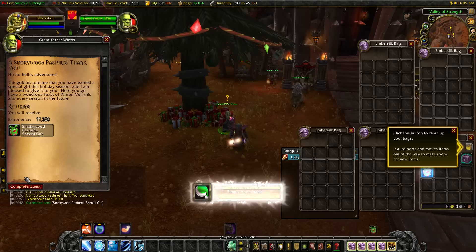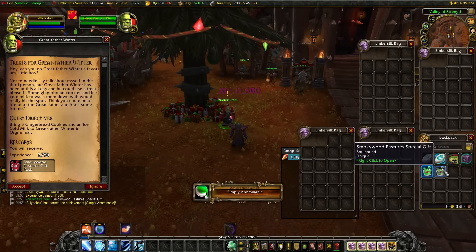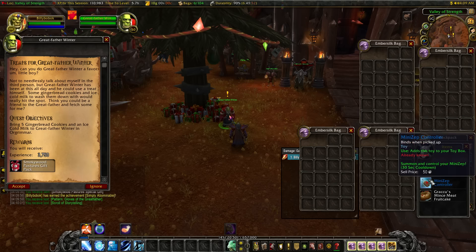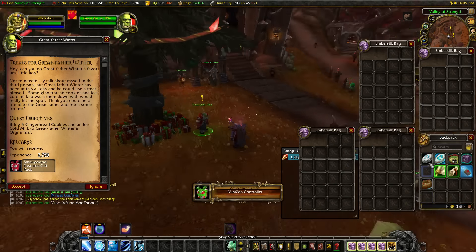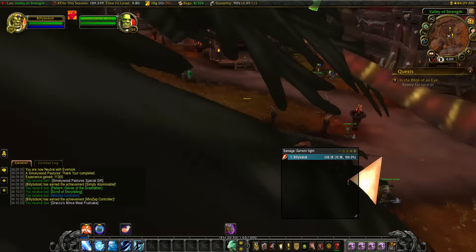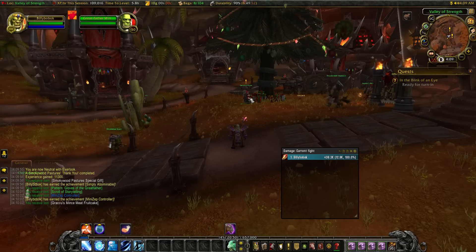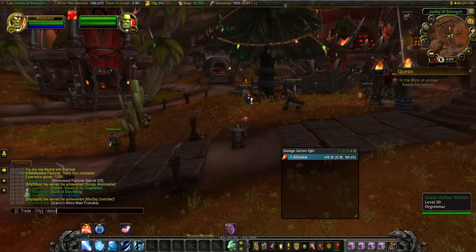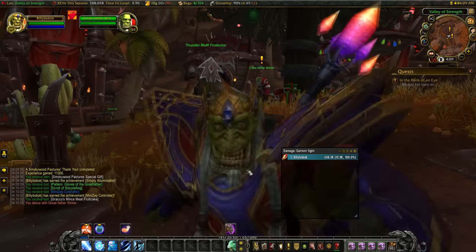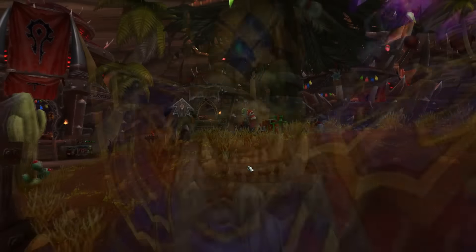The Stolen Presents, plus the other present you get from talking to Grandfather Winter, both have a chance to drop the Flames of Ragnaros and Winter's Grasp weapon illusions. I open mine and get two toys I already have — nothing important. You can delete the character and remake another class trial, and I think you can make around five an hour or twenty per week.